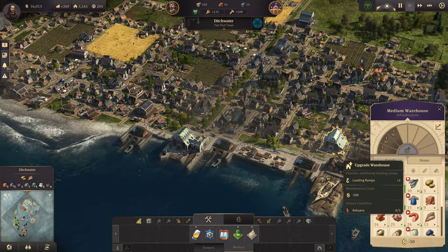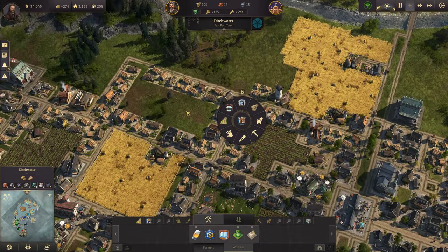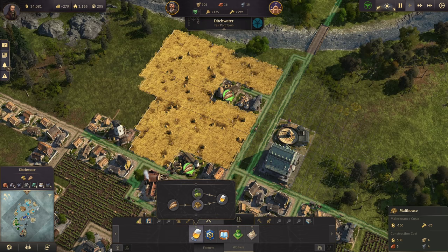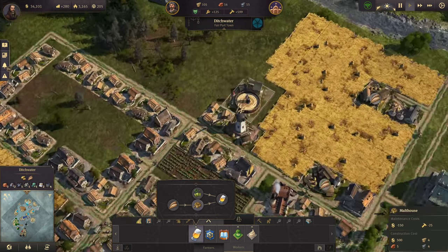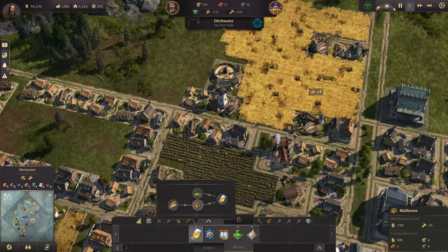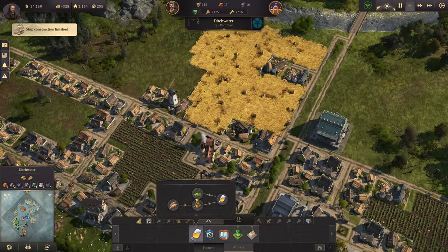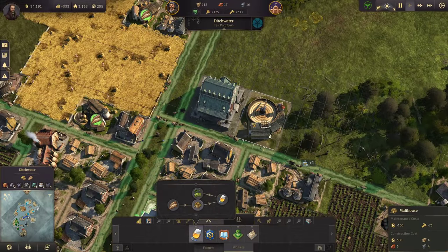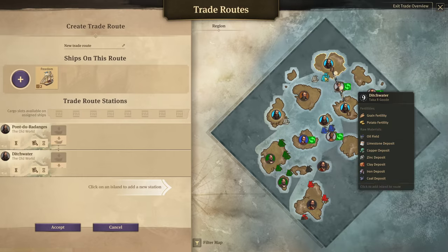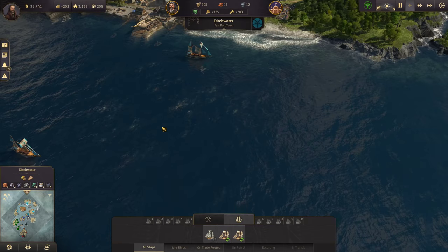The rest of them look like they're doing okay. Let's get a malt house put in — where do I want this malt house? I think I'm going to put the malt house right there. The schooner is going to go and get my hops and bring those back over.